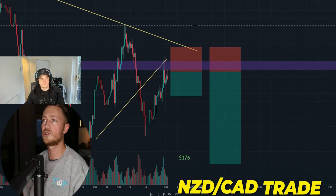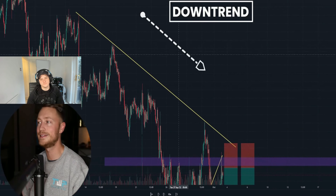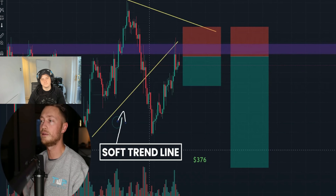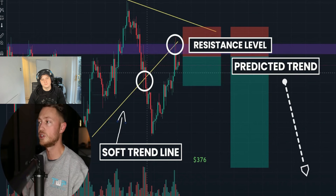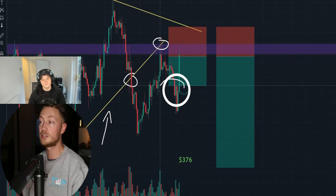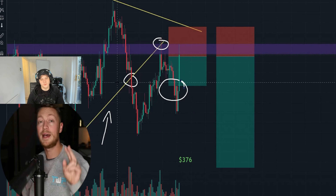Pat's first trade is a New Zealand Dollar / Canadian Dollar sell. Zoomed out, he's tracking a clear downtrend using a trend line. Zoomed in, a softer trend line gets broken and then acts as resistance, signalling the market is likely to push down again. The trade immediately goes in his direction and smashes his first take profit, banking $376.